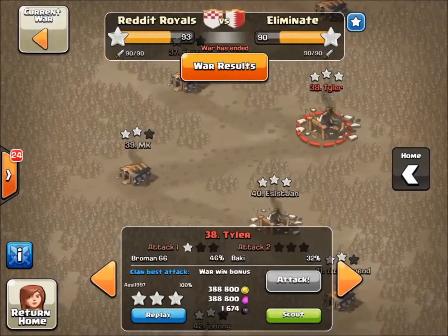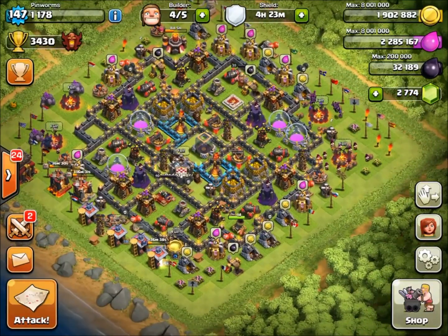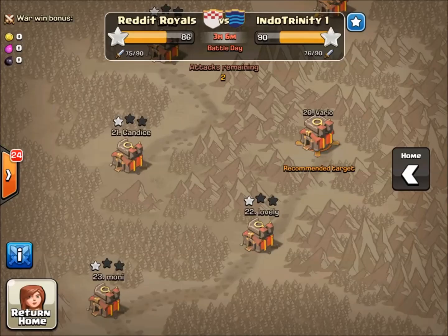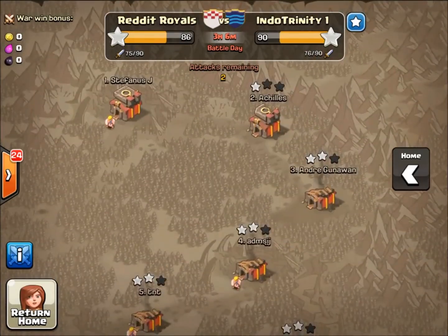We end up winning 93 to 90. Big hats off to Eliminate — it was a very intense war. They got off to an early lead and we clawed our way back, one of the closest wars we've ever fought. In terms of town halls, we had two more Town Hall 10s than them, and they had a few more people with level 40 heroes. It could not get closer.